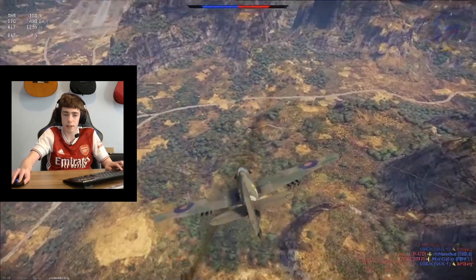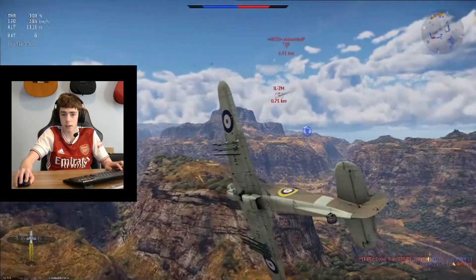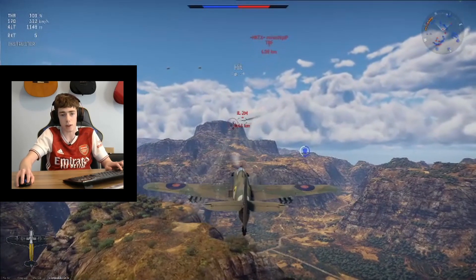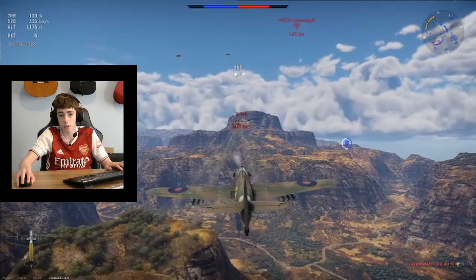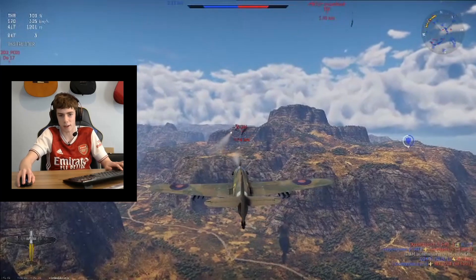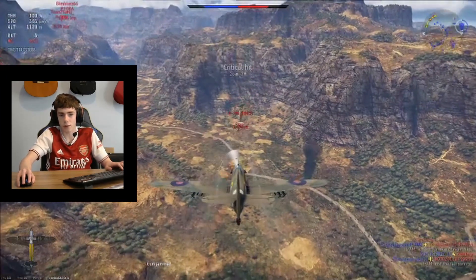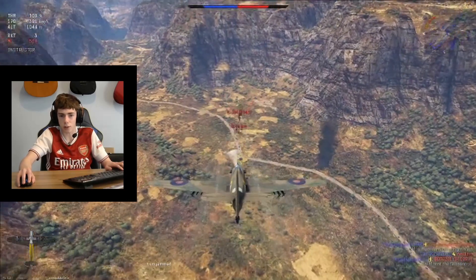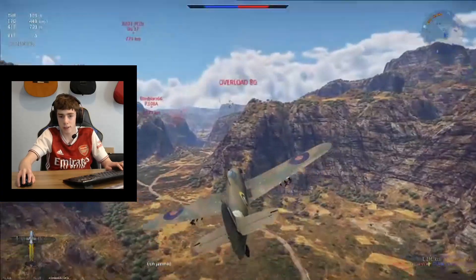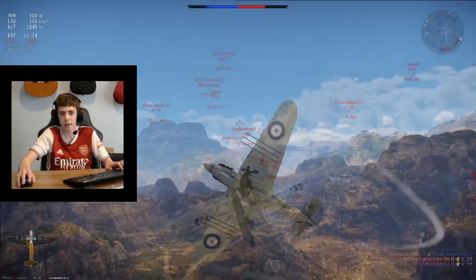A diving plane is just going to get past us — we're going to turn around, coming round, lining up for the shot. It's already weakened. That rear gunner is really not going to do too much damage. A couple of rockets — we might hit one. There we go, critical hit — must be going down now surely. And yes, there we go. This game is already off to quite a good start — two early kills.